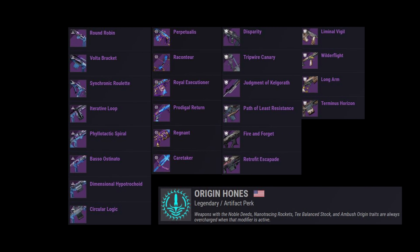What's amazing about this is that it's buffing so many weapons. This season the surges have been Solar, Void, and Strand, and so people have really felt trapped into a corner having to run those kind of weapons. But that's not the case. With Origin Hones, all of these weapons are overcharged.